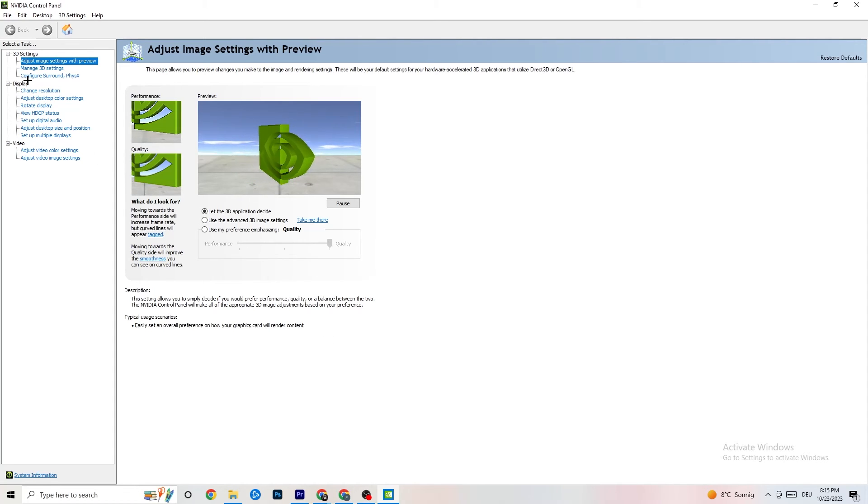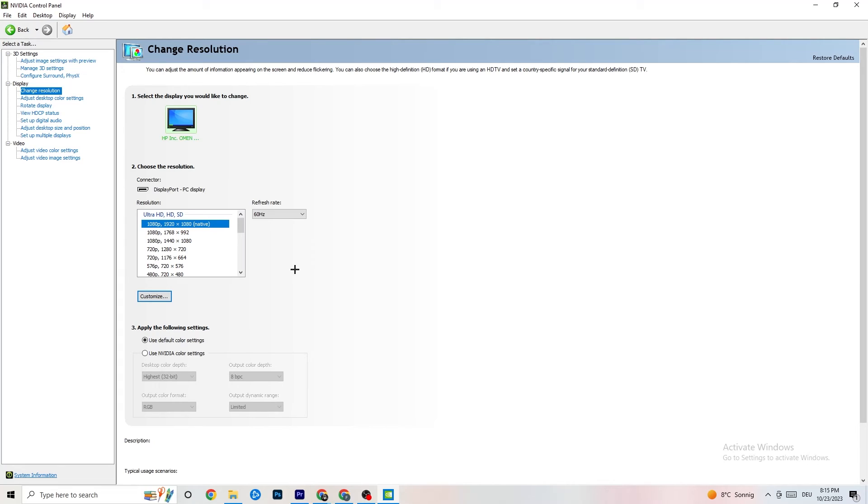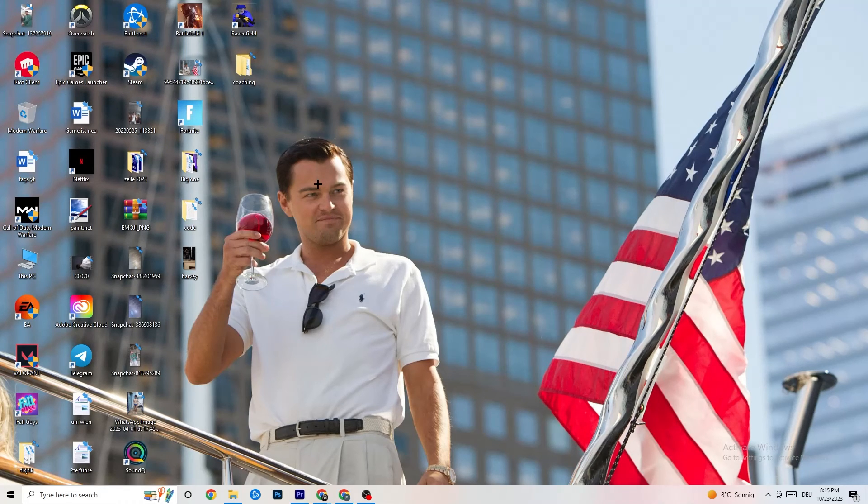Then in the NVIDIA Control Panel, go to 'Display' and click 'Change Resolution.' Make sure your monitor's resolution matches your in-game resolution — if there's a mismatch, it will probably cause crashing. Check and confirm they match.